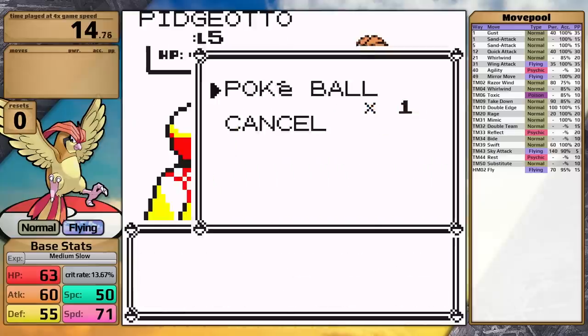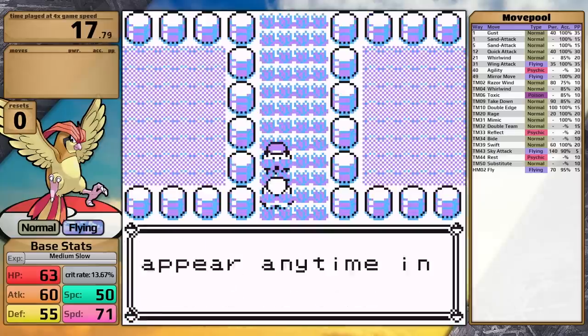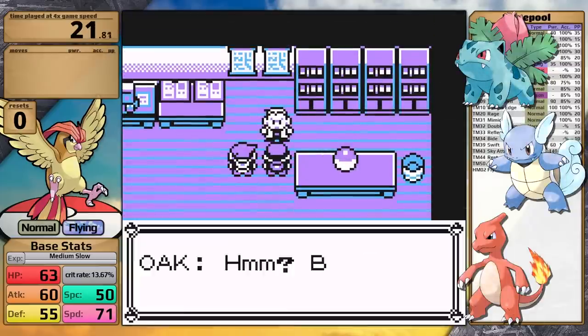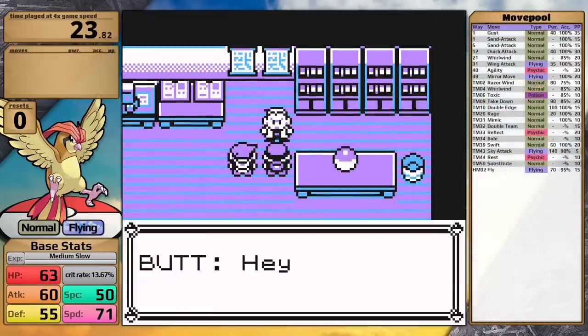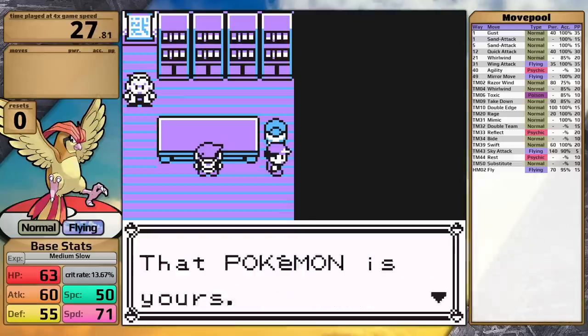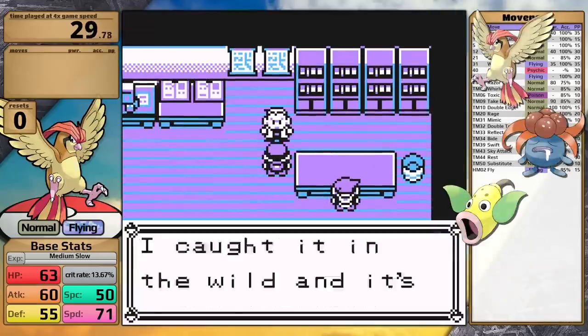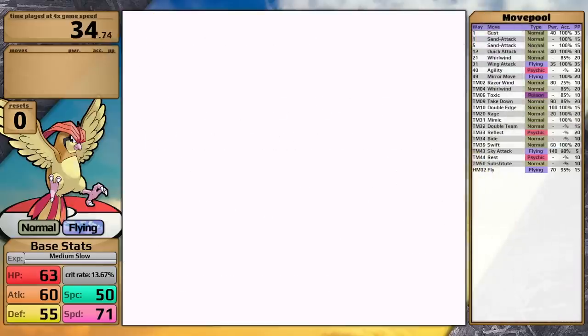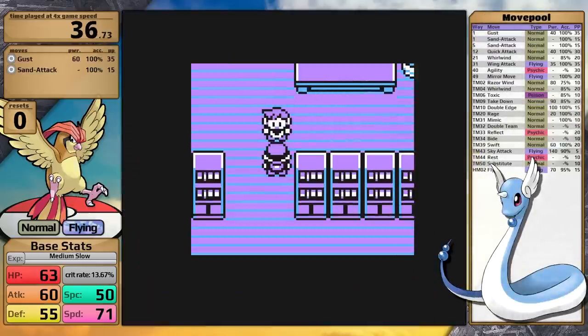I thought that there would be more middle evolutions, but when you actually take inventory of them, there are not that many. There are the middle evolutions for the starters, which is three in total. Then there are the middle evolutions of the bugs, Metapod and Kakuna. After that, there is Pidgeotto, Gloom, Weepinbell, and Poliwhirl. And then the four mid-stages for the trade evolutions. After all that, there's just Dragonair, and that's it.